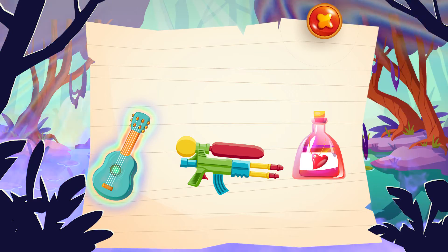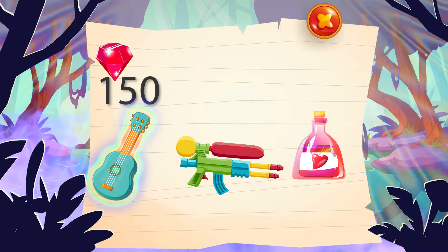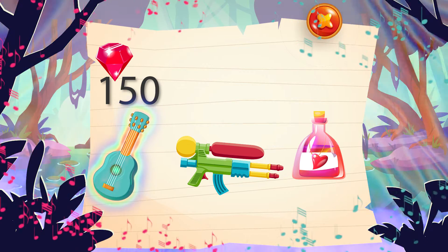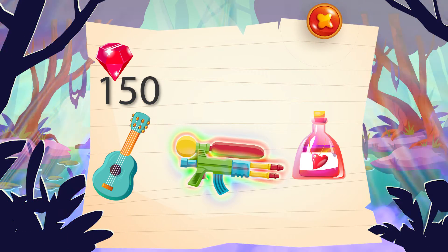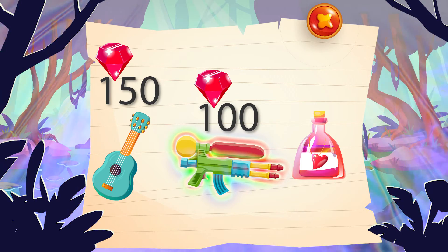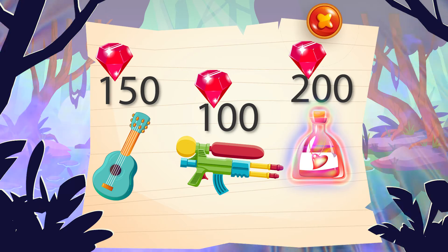The Strings of Joy — worth 150 gems. It plays happy songs for those who are sad. The Giant Shooter — worth 100 gems. It shoots gummy bears that explode. The Potion of Healing — worth 200 gems. It heals the sick.